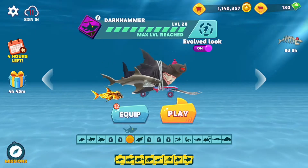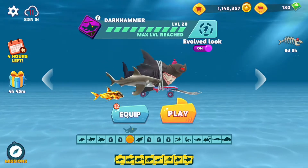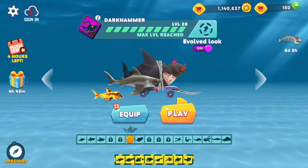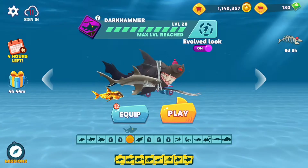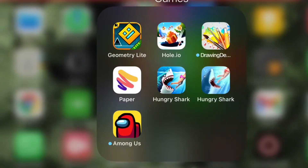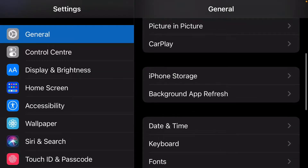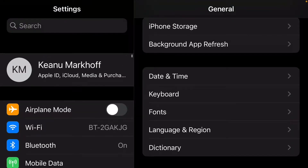I'm going to show you how to get as many gems and coins as you want in the game. Now let's get into it. So the way you actually get this done is that you first want to go into settings, then scroll all the way down into general.